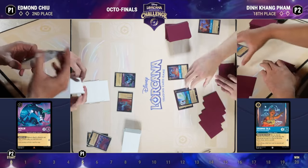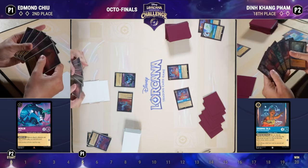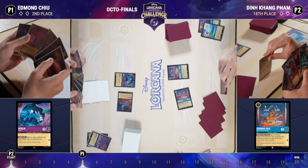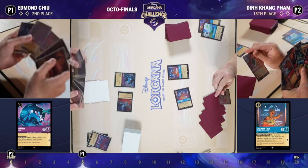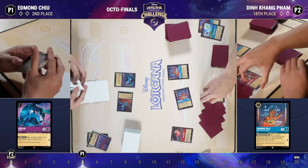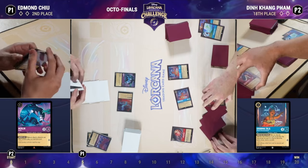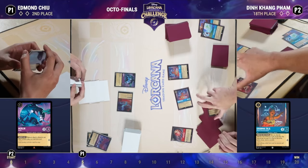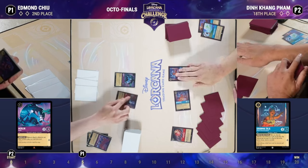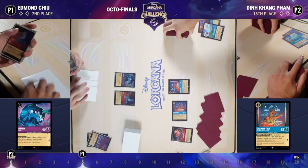Ruby/Amethyst can close out the game via goats — bouncing those goats back to hand. Speaking of bouncing, we see the Merlin Rabbit being played by Edmund. There are bounce cards in Edmund's hand, and Ruby/Amethyst is great at knowing you're playing against a deck with a great late game — you want to quest with characters and keep them safe by bouncing them back.